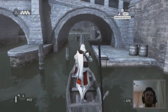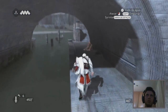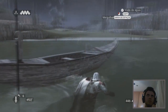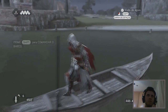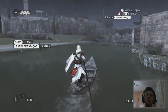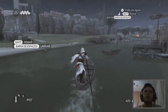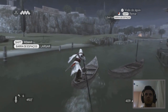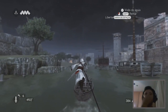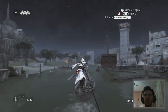They're not going to let me go — I have to grab another boat. It's on the other side of the river. We could use this opportunity since we're close to a Borgia tower to eliminate another Borgia captain.